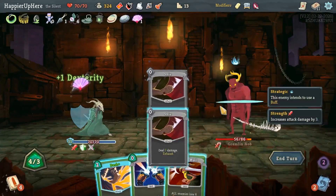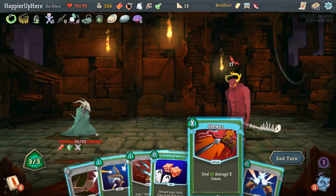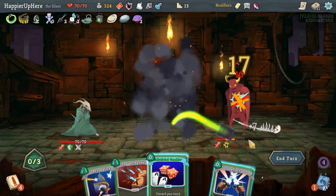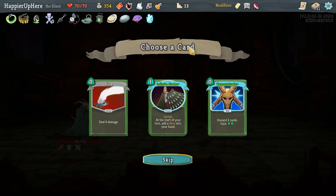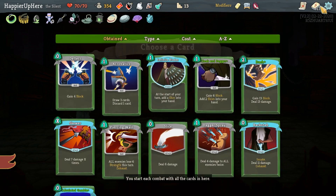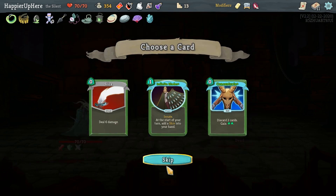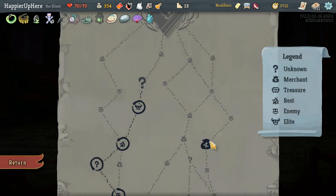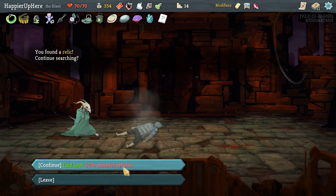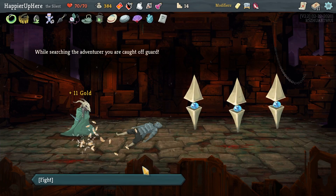Backstab, Slice — I have extra energy so I should think about whether to trigger the Pocket Watch. I think this is good. This is 30 — yeah, with the Shiv it's enough. We got Frozen Egg — whenever you add a Power card to your deck it's upgraded — as well as an upgraded Infinite Blades. Concentrate would only work if I have the Skewer in the same hand. I think I'll skip. I could go for another Infinite Blades but it's not gonna help against the upcoming boss.